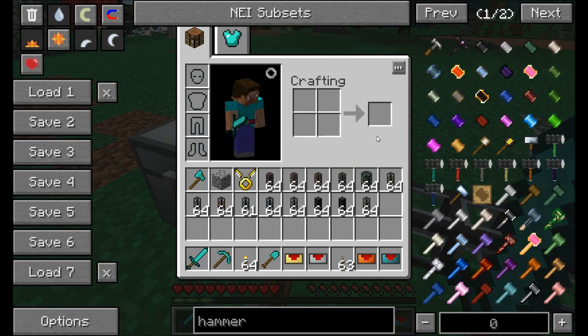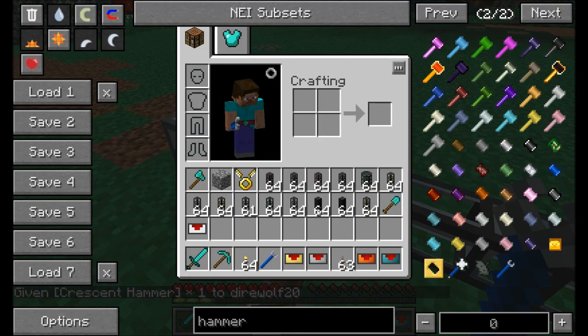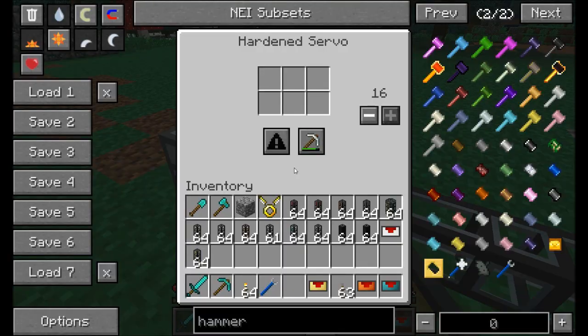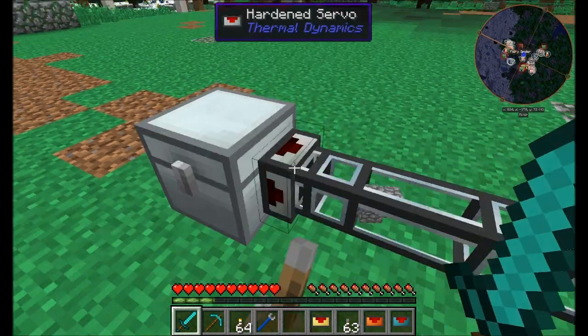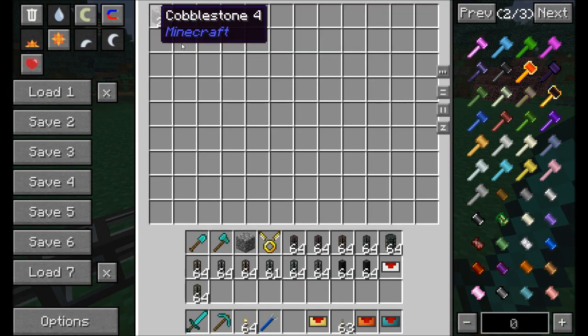For something better, grab a crescent hammer and right-click on the item duct to remove the servo. The next version is the hardened servo, requiring invar, glass, and redstone. This can extract every two seconds with a max stack size of 16. Filter options are a bit fancier — you can filter on metadata, which the previous one couldn't do. You get six filter slots. Set it to whitelist with a redstone signal and after two seconds it pulls 16 items at a time. You can see items smoothly flowing in.